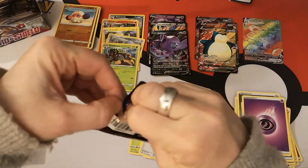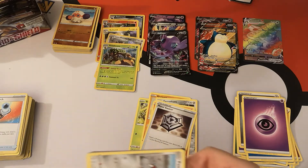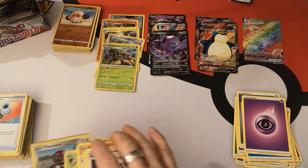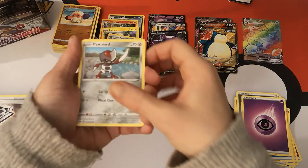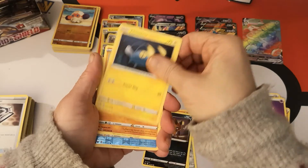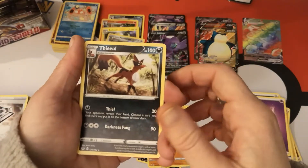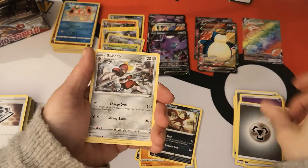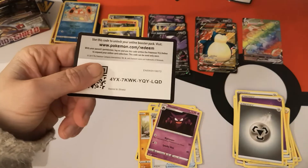Next pack. We have a Pawniard, Scorbunny, Nickit, Chinchou, Diglett. Reverse Holo Krabby and a Feebas regular rare. We have a Metal Energy, Bislap, Pokemon Catcher, Haunter, and there is your code card.